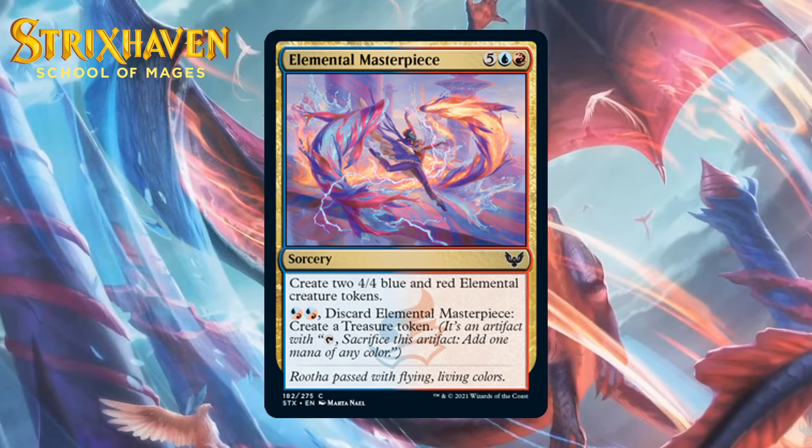Next up, it's Elemental Masterpiece, which costs 5 generic, a blue, and a red for a common sorcery. It creates two 4-4 blue and red elemental creature tokens, and you can pay two blue-red hybrid mana and discard it to make a treasure token. Late game this gives you two 4-4 bodies fairly efficiently, and it can also make you treasure early, giving you both fixing and ramp. That makes this way better than a blank card until the late game. This is a C.